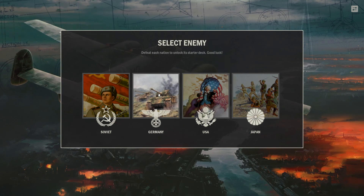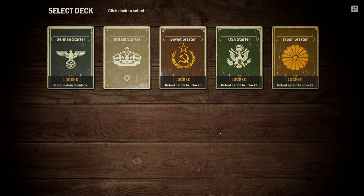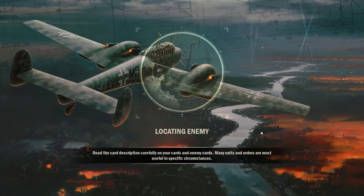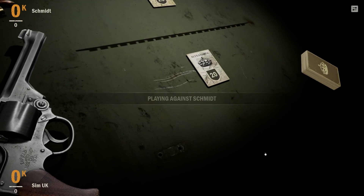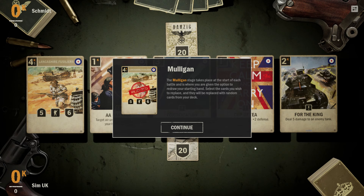Select an enemy — I've got to beat the USA as well. Select a deck. The only one that isn't locked is the Britain starter deck. Read the card description carefully on your cards and enemy cards — many units and orders are most useful in specific circumstances. The Mulligan stage takes place at the start of each battle and is where you are given the option to redraw your starting hand. Select the cards you wish to replace and they will be replaced with random cards from your deck.